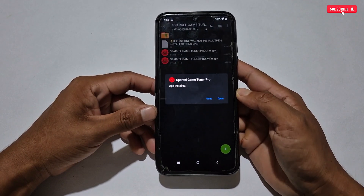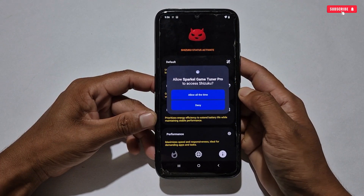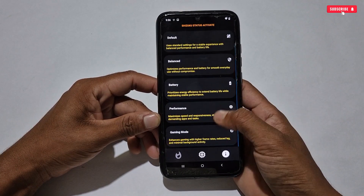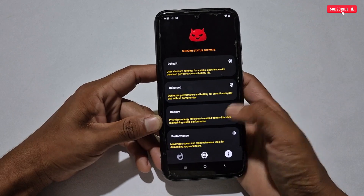Go back to the downloaded folder and install any one of the Game Turbo apps on your phone. When the installation is complete, simply open the app. A Shizuku permission popup will appear — simply allow the permission. This is the interface of Game Turbo, where you can select gaming modes.